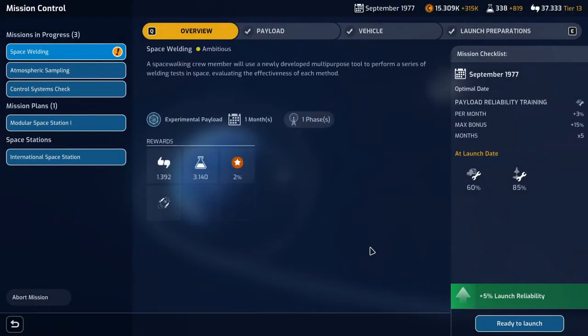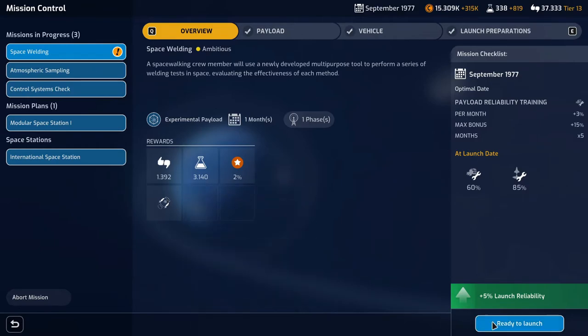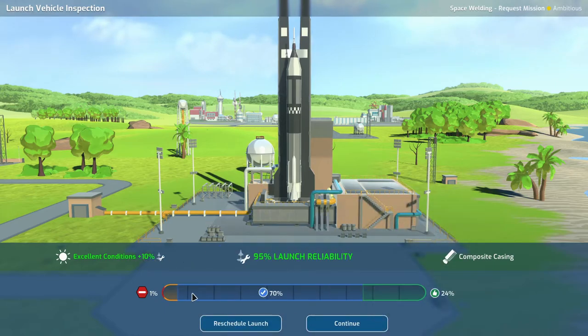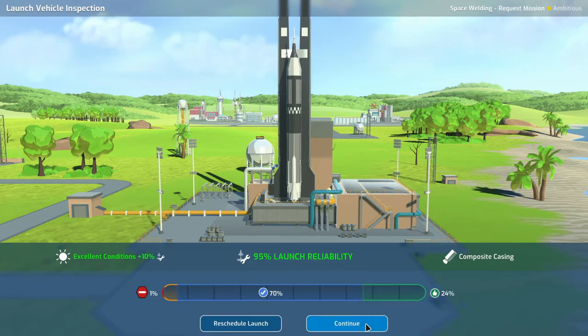Space welding is ready to launch and we get Auxiliary Propulsion System — half the chance of a critical event during launch. That is quite nice. The weather is beautiful — excellent conditions, plus 10%. So 1% critical and 5% negative.